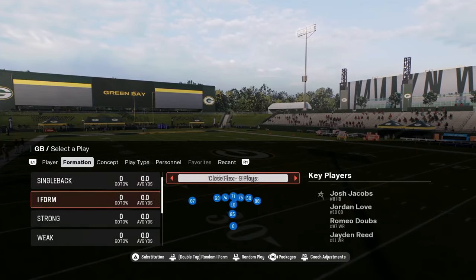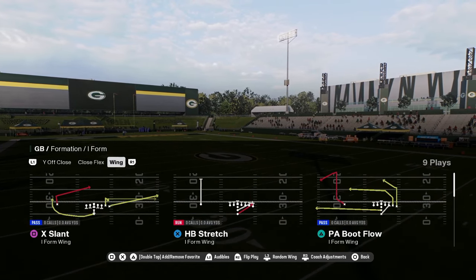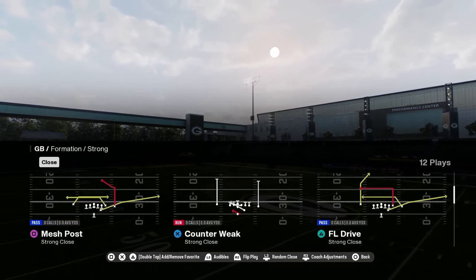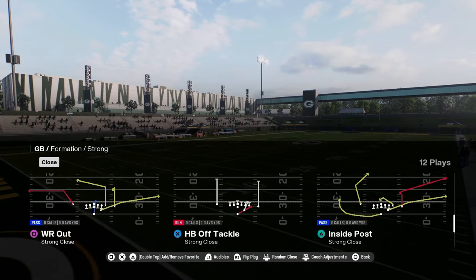The main thing you have here — you have I close flex, I form wing with a stretch, and a strong close. A lot of playbooks don't have strong close. You have PA tight end scissors, mesh post, and FL drive. So you have a lot of good routes here.